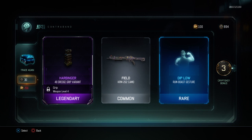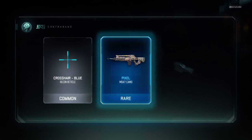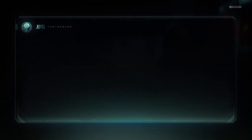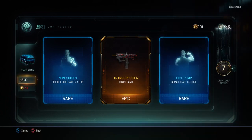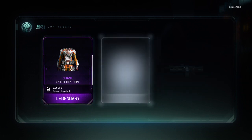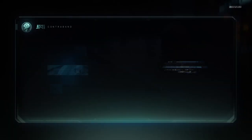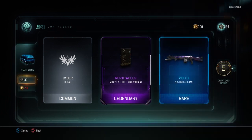Harbinger 48 Dredge grip — I think the 48 Dredge is an LMG. Hallucination. Transgression for the Pharaoh — I don't know how I feel about the Pharaoh, it's like a burst fire SMG. It's not the greatest SMG in this game but with the right attachments it's okay. North Woods — I think I already had that.